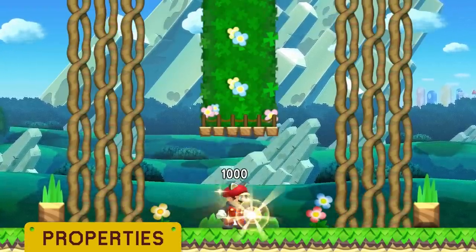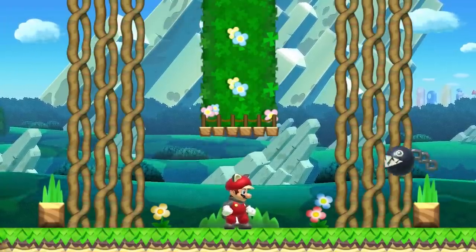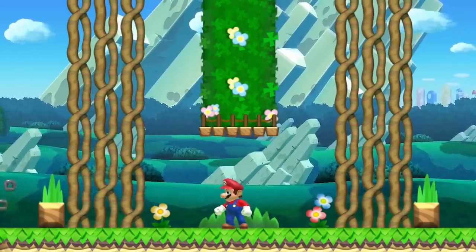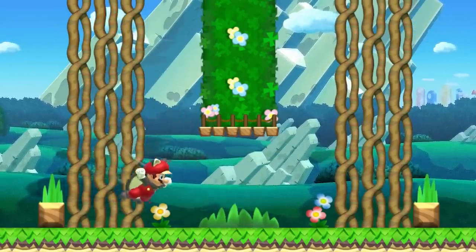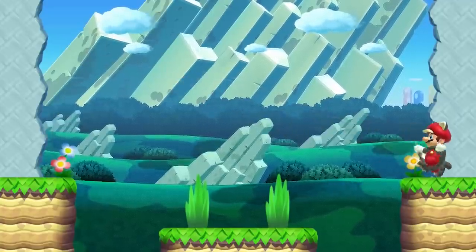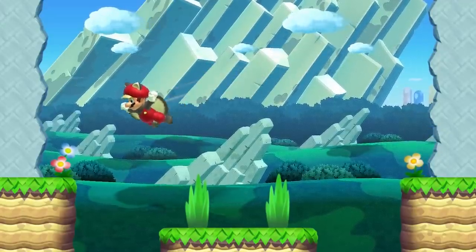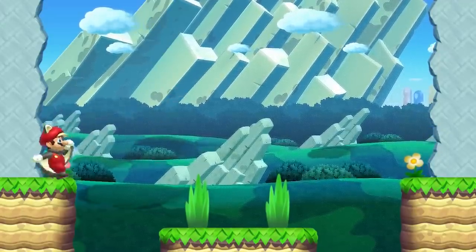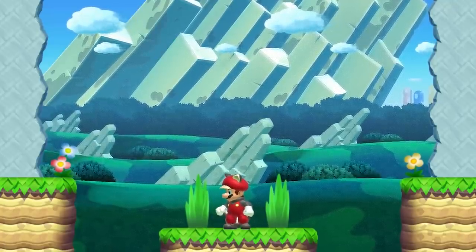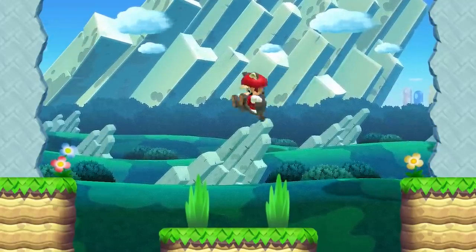If Mario collects a Super Acorn, he is transformed into Flying Squirrel Mario. If Flying Squirrel Mario takes damage, he will revert into Super Mario. Flying Squirrel Mario has a few unique moves that separate him from the scurry. Holding B in mid-air causes Flying Squirrel Mario to glide through the air, descending slower and moving faster than normal. It is possible to change directions while gliding, however there is a bit of a buffer. Flying Squirrel Mario is able to glide while holding objects, and is even able to ground pound as well.